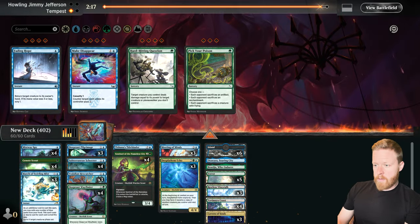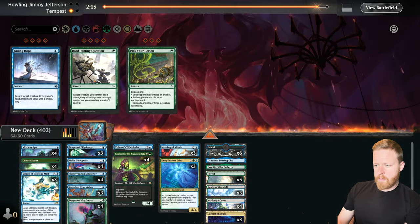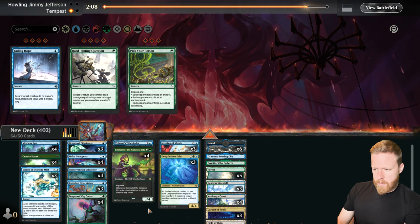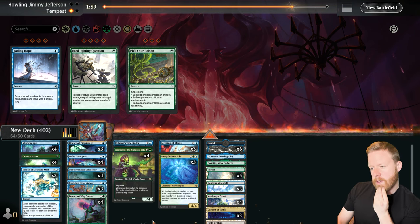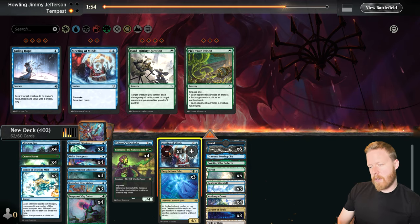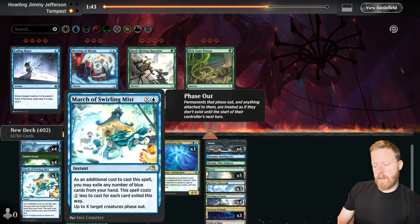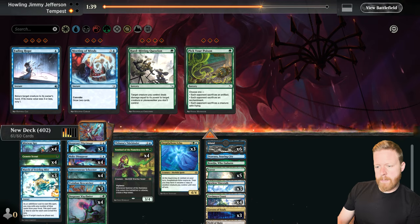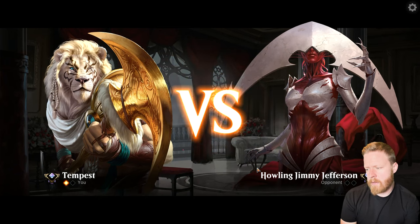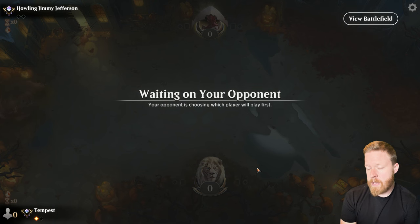Let's bring in the counterspells for game two since they're likely a control deck, and none of the other sideboard stuff helps in a control matchup. We want to be aggressive so card draw via Convoke is less good. March of Swirling Mist stays in — if they Sunfall we can save our team. Let's go to two of those. Game two against Howling Jimmy Jefferson, facing what appears to be Blue-White control.